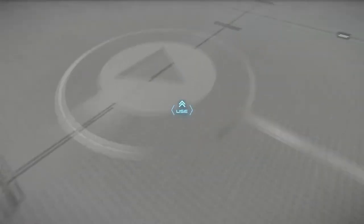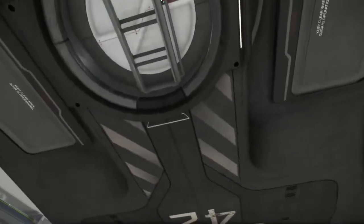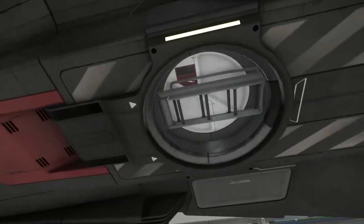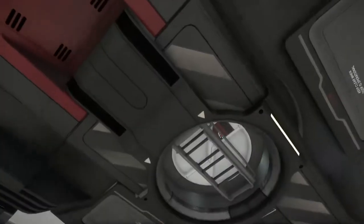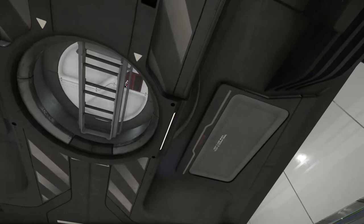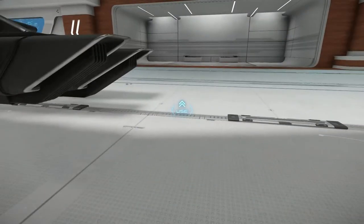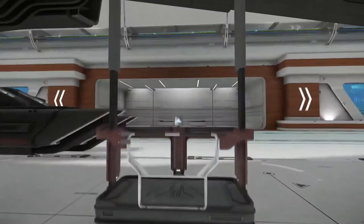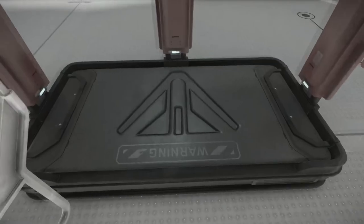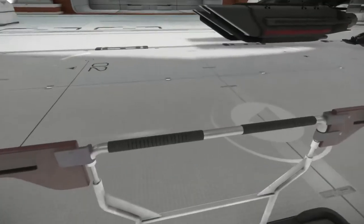Now let's go inside. We go to the elevator — you don't even have to point it. There's a bottom docking collar with what looks like a ladder that would extend down so you could climb up into it from a planet if you can't use the elevators. The elevator door opens — 'Aegis Dynamics warning' — we're in, hit it again, the door closes, and we go up inside.